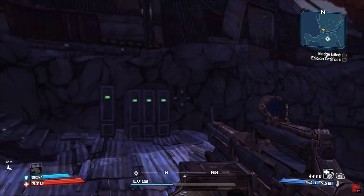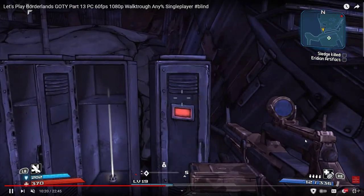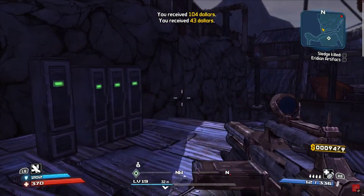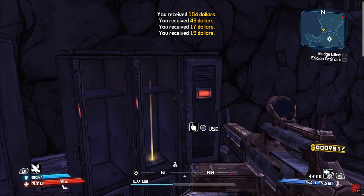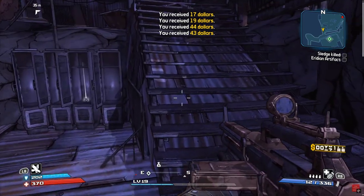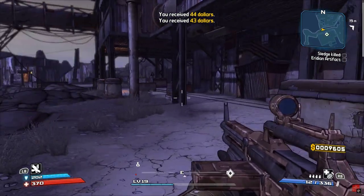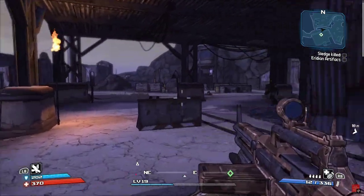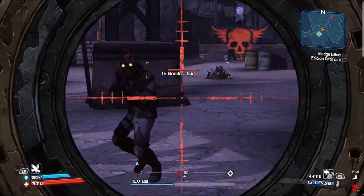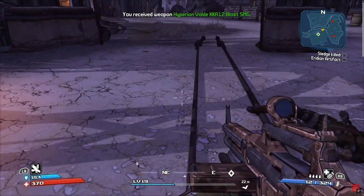The pros are: this game, you can modify your character — there are four to choose from. You gain levels, which is obvious, because there's a little blue bar on the bottom of the screen and you see little XP pop-ups every now and then. There's loot, there's guns, there's money, there's stores, there's enemies to kill. It's a looter shooter, which is nice.